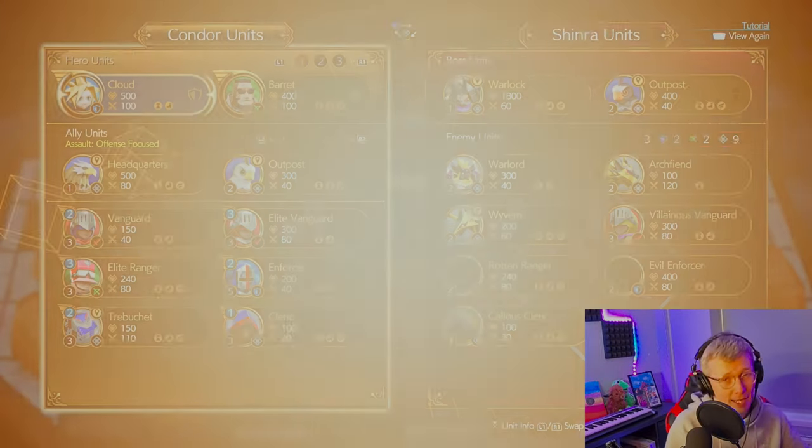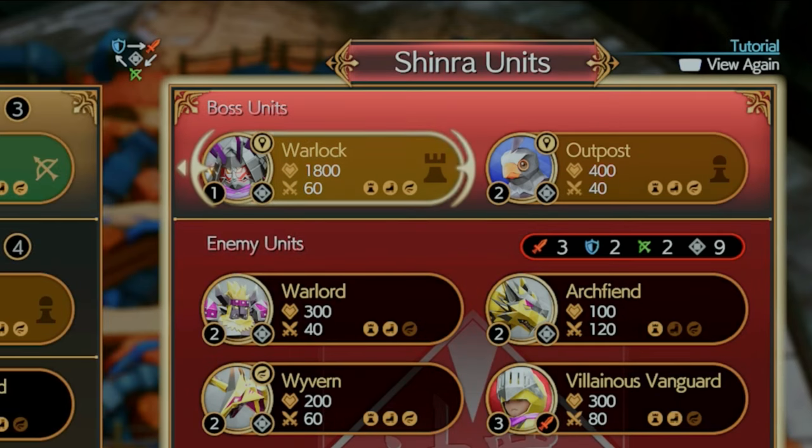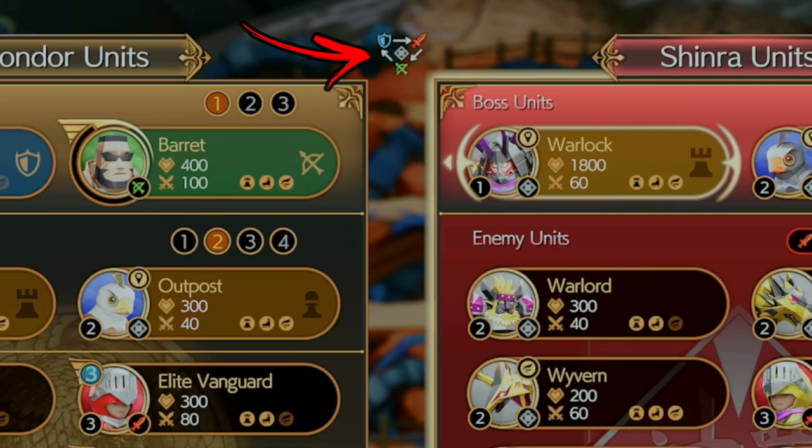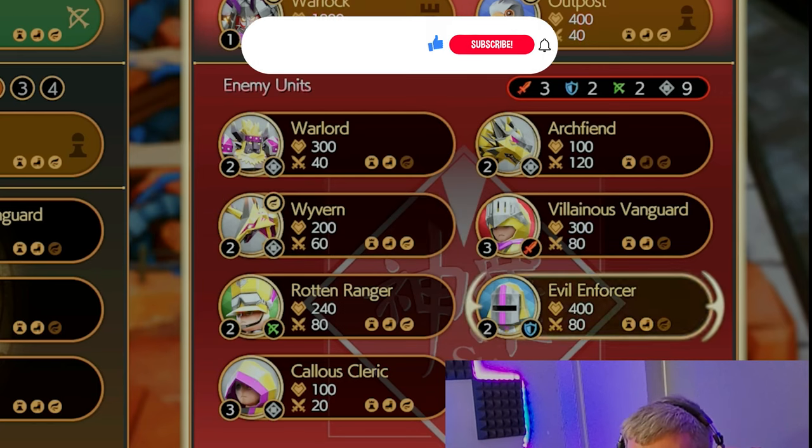We're going to go into the game now and I can show you how this game actually works. On the left you've got Condor units, which are your allied units, and on the right you've got Shinra units. In the top center of the screen you can see a sword, a bow and arrow, and a shield — this is showing you what's effective against what. Sword is effective against bow and arrow, bow and arrow is effective against shield, and shield is effective against sword.